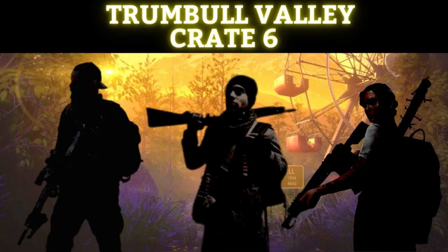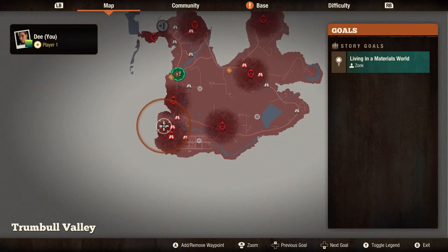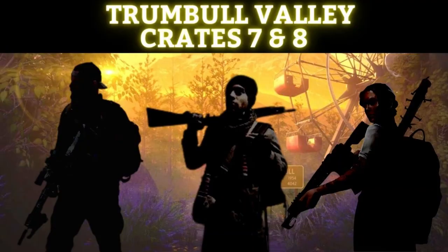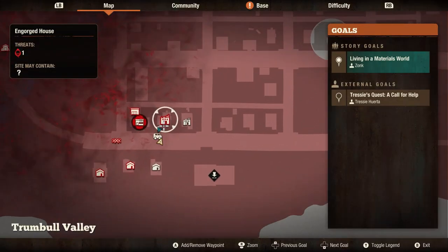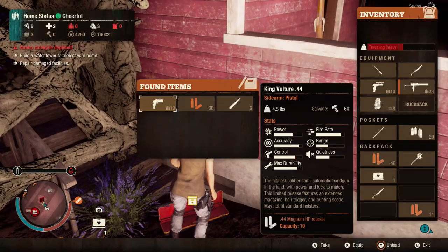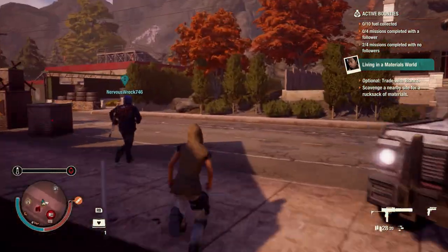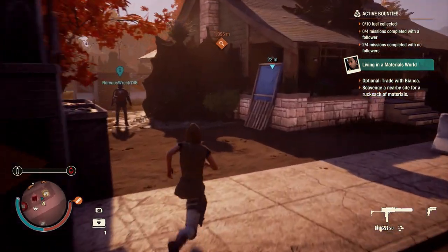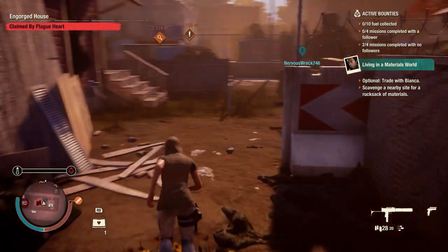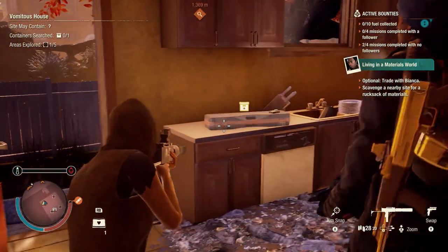Another King Vulture behind some 50 cal rounds and stuff. Yeah, we can go by foot here. This is just like Vomitus House. So if you go here — I'll show on my map — Vomitus House. This one can be opened sometimes in multiplayer, sometimes when you play single it's preloaded. But this time it's for you, and this is for me here.